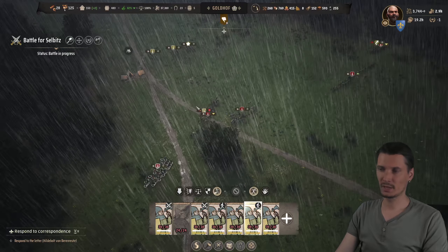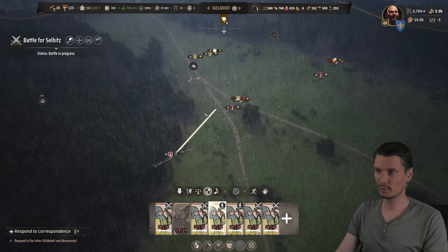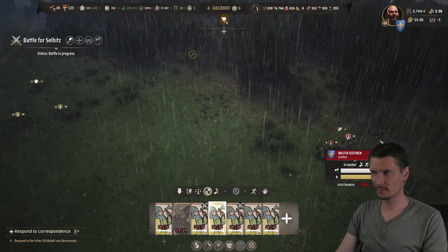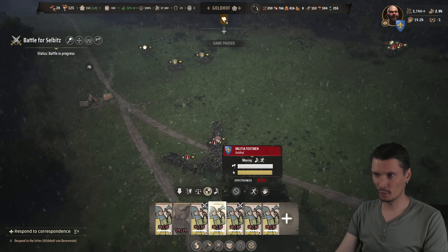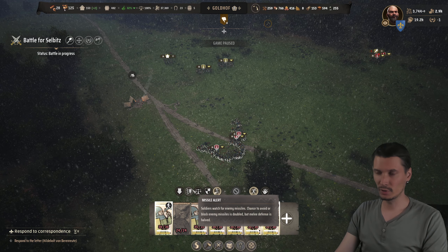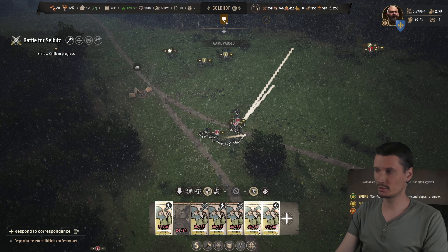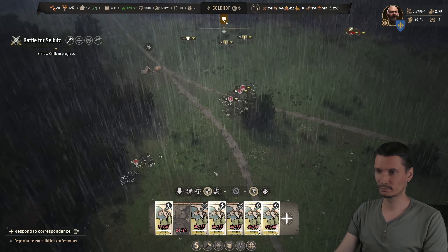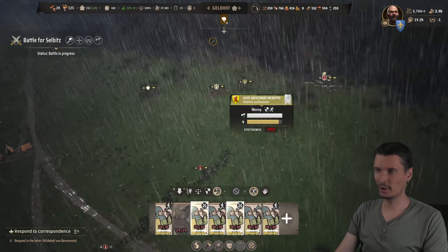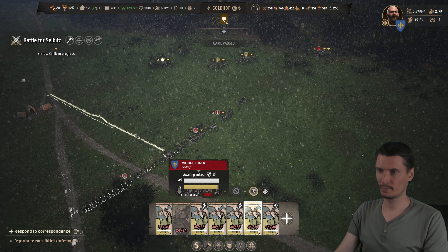Usually the archers get behind the enemy melee in this moment - that would be the smartest approach. Now they realize their archers are taking hits. At this moment the enemy is coming in, but there are no more archers - you can absolutely destroy their archers without their party even engaging. Now you don't need missile alert anymore. I can head out and flank from all possible angles.